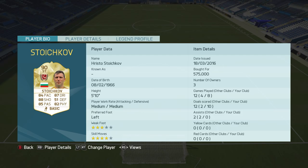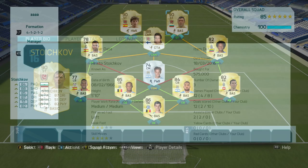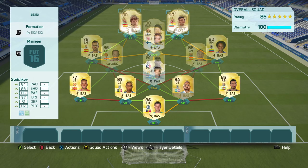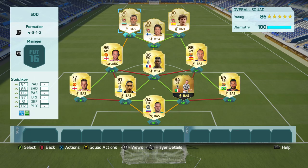Now I've got a couple of squad options for you guys to put Stoichkov into. The first is this 4-1-2-1-2 side. It features players from the BPL, Serie A, La Liga and a couple of other legends as well. However, I use Stoichkov as a left striker in this 4-3-1-2 side, featuring players once again from the BPL, Serie A, La Liga and those legends again, Yari Litmanen and Butra Gueno.